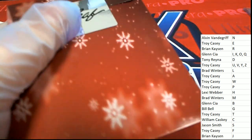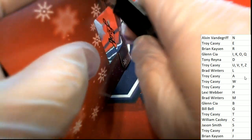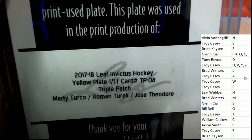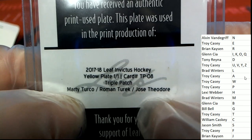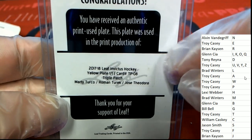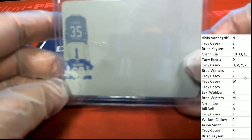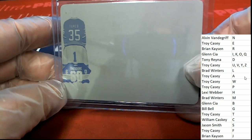All right, our next one coming out of here in our bonus pack — what is popping loose? Invictus Hockey, letter T's all across the board. Troy C, aka Pal Angie — way to go with your Invictus Hockey yellow plate of these three players. Congratulations — yellow plate.